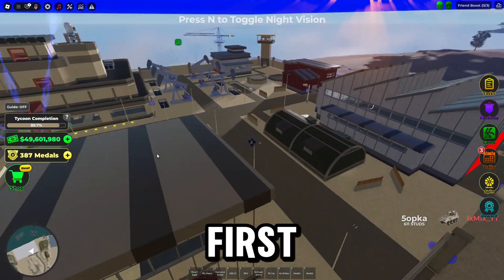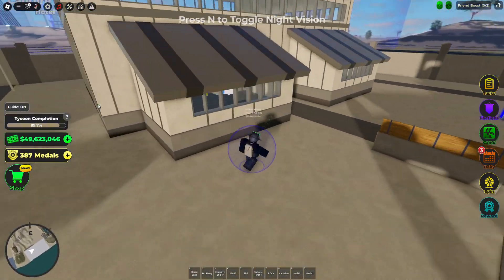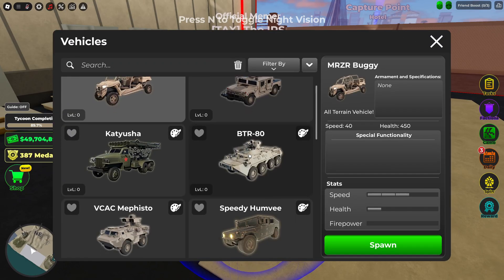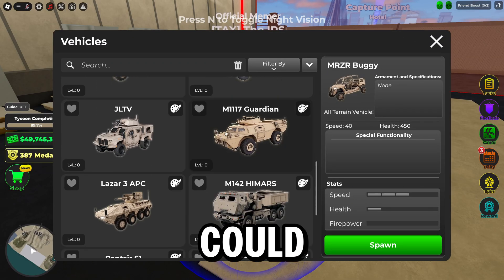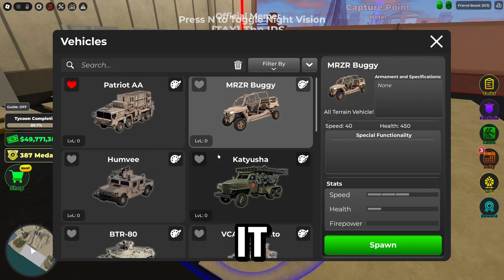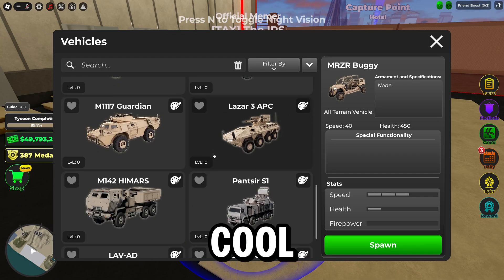Let's check out the Research Lab first. Let's use the guide to figure out where it is. I also saw the update logs — there's a new UI here. You can favorite stuff as well. Oh, that puts it at the top. That's cool.